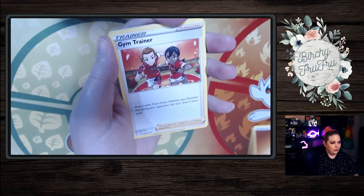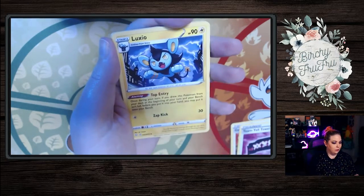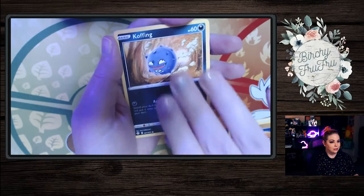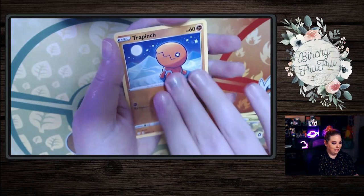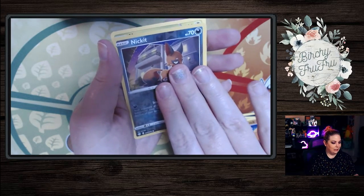We have Gym Trainer, Team Yell Towel, Luxio, Trapinch, Koffing, Shinx, Rookidee, Trapinch again. We have a Reverse Holo Nickit, and in the back is a Yanmega.